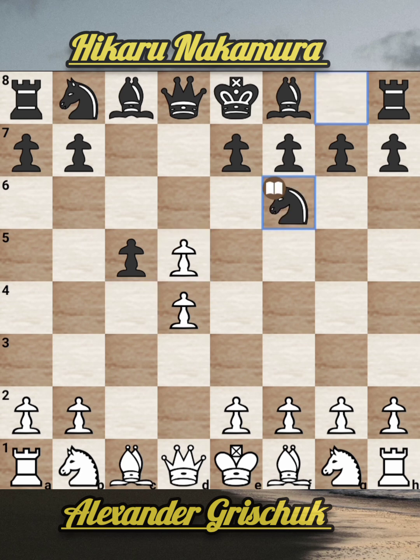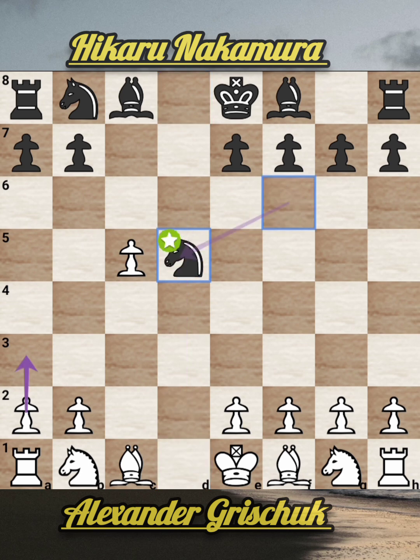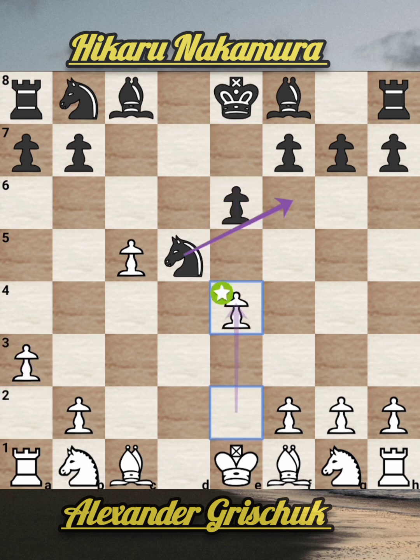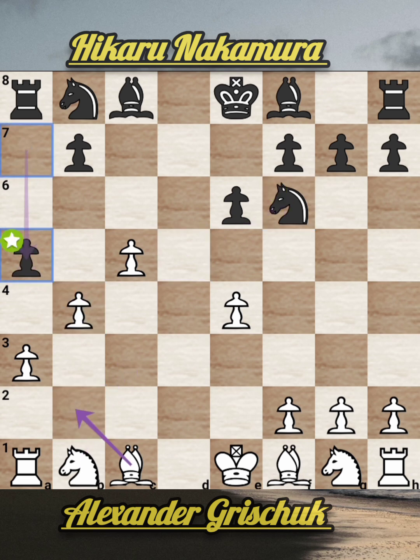Now c takes d5, knight to f6 attacks the pawn, and this pawn is attacking that pawn. So d takes c5, then queen takes d5, queen takes d5, knight takes d5 — an early queen exchange. Now a3, e6, e4 attacks the knight so knight goes back to f6, b4, now a5 — black wants to break the pawn structure.